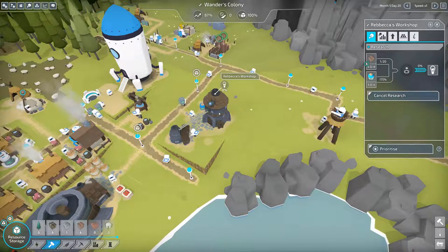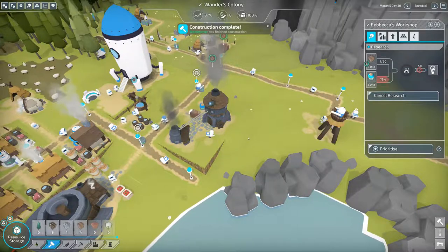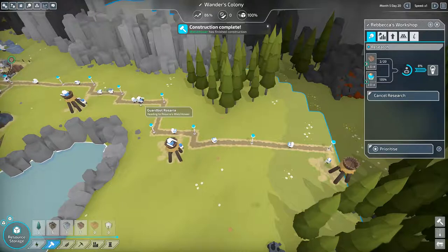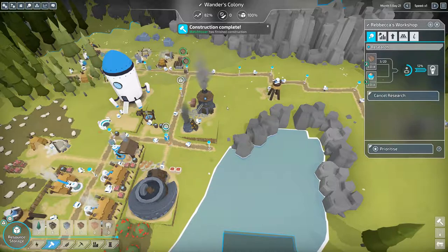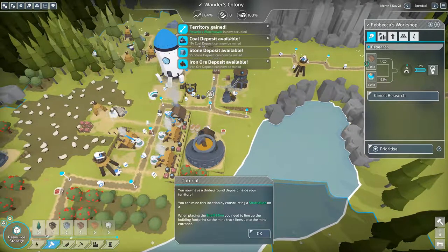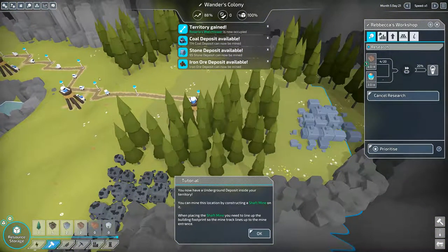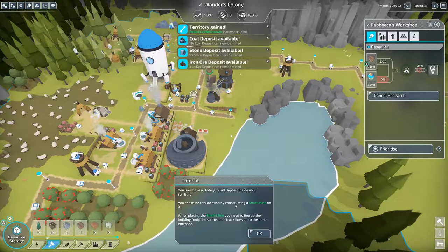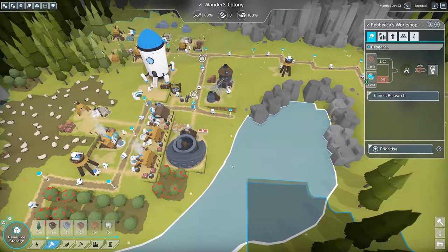We'll let that start upgrading. The watchtower is complete — there's our new guard bot moving over there. We are waiting for this upgrade and then we can start mining the iron ore and get that monument. Tutorial: territory gained — coal deposit, stone deposit, and iron ore — you can see it all the way over there. You now have an underground deposit inside your territory; you can mine this location by constructing a shaft mine.